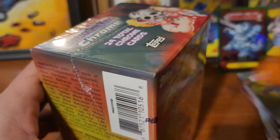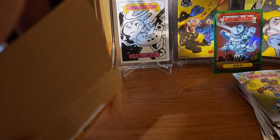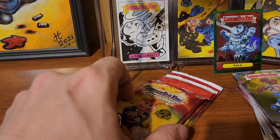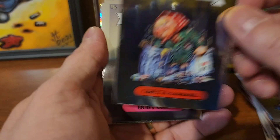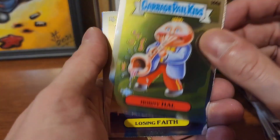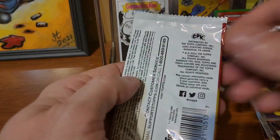Last box, number four — hoping we can pull at least one more hit so we can say we went 50 percent. Gretta Garbage, Ruby Cube, Horny How — losing faith — and Swollen Sue Ellen in the atomic.